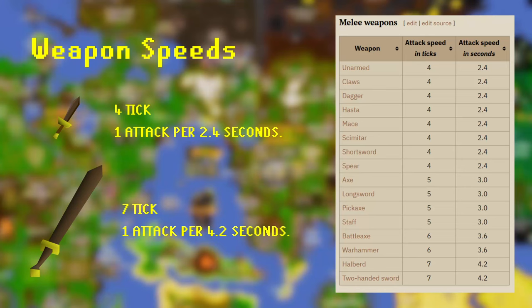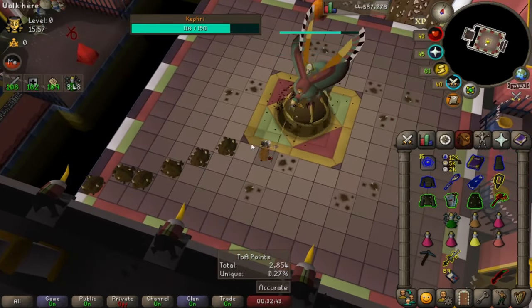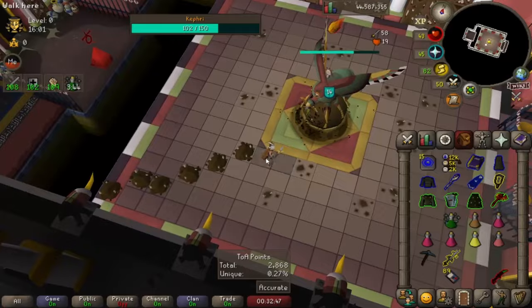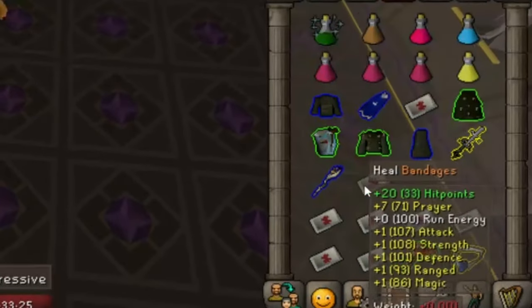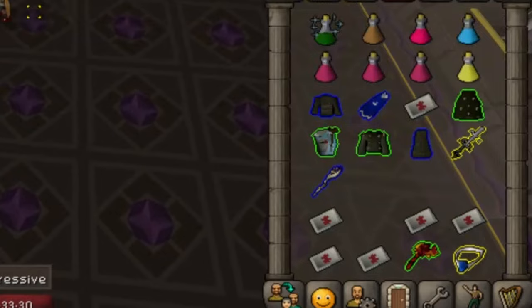Weapons like Daggers have a 4-tick attack speed, equal to 1 attack every 2.4 seconds, and weapons like Two-Handed Swords have an attack speed of 7 ticks, or 4.2 seconds. Your enemies' attacks are also working to the same rhythm, which is useful for predicting attacks and knowing when to dodge or pray against them. Even eating food and drinking potions takes ticks.